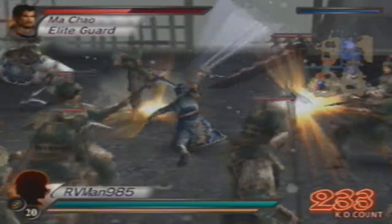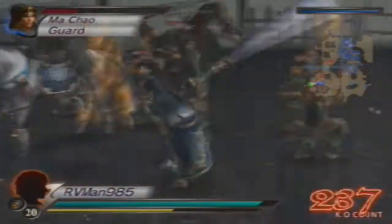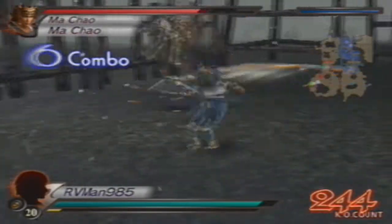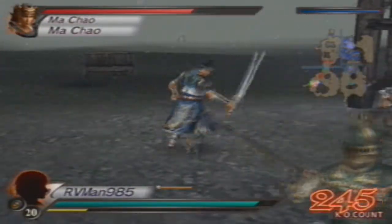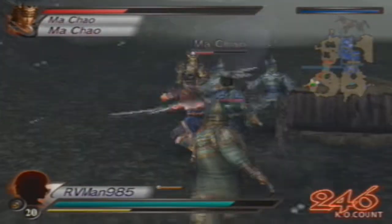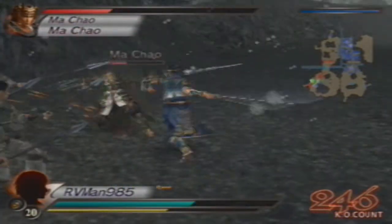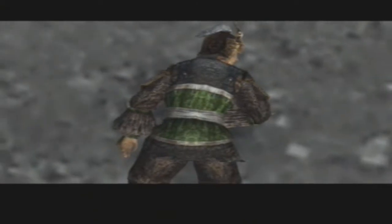You don't get to duel Ma Chao directly — this is Dynasty Warriors 4 Empires and that's not how it works here, though I think it happened to me once and I'm not sure how to trigger it again. That actually happens when you don't take the capital. Ma Chao also has the lightning orb or level 10 spear — either way, he's down for the count thanks to the Musou line, and that puts an end to Tong Gate and the splendid Ma Chao.